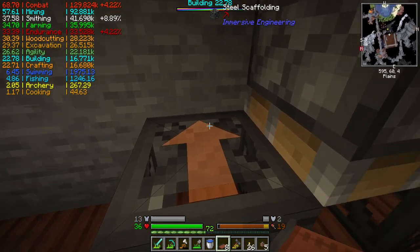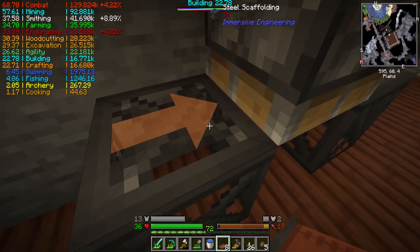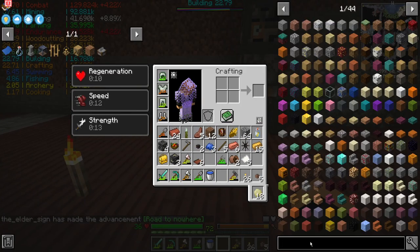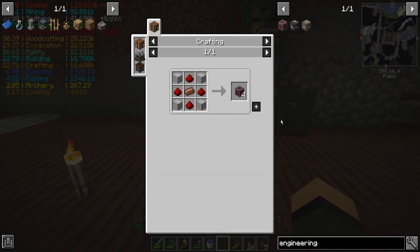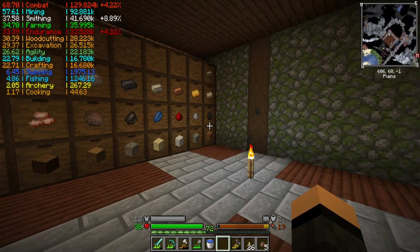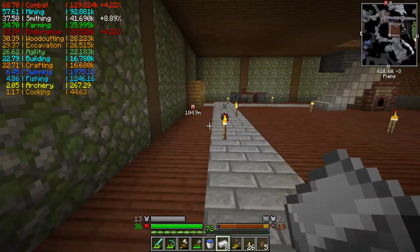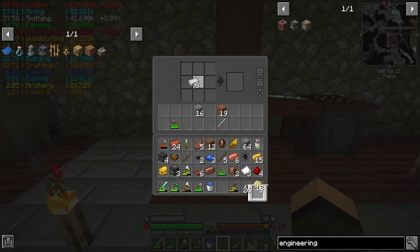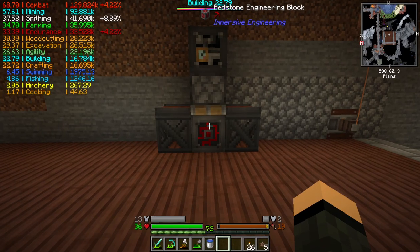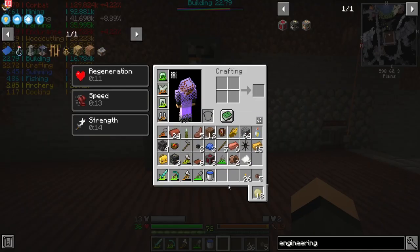Now we just need a redstone engineering block - that is going to be four iron sheet metal, four redstone, and a copper ingot. The recipe changed - it used to just be iron ingots, but now it requires sheet metal from plates. There's at least one of these in every multi-block machine you will make. This is the point of redstone control for that machine - this is where you can apply a redstone signal to turn on or off. I'll right-click on the piston - if everything's facing the right way it will create the multi-block for you.